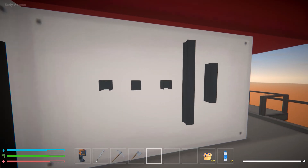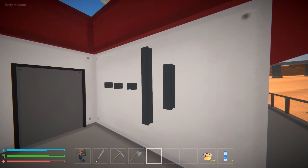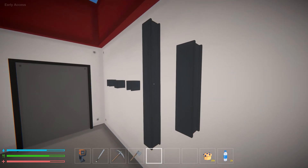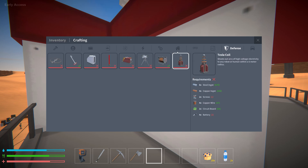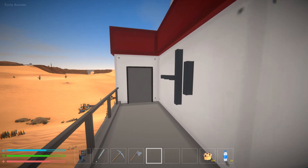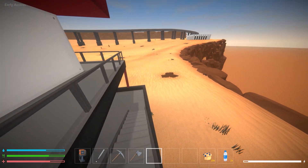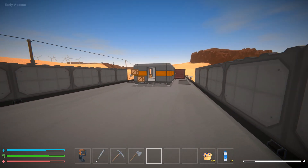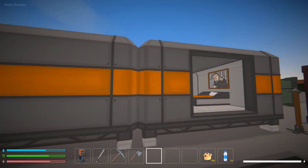Let's step back inside and check out a couple of other things added in this update. These are the new beams added to Mechanica. I have to admit, I don't mean to be negative, but I'm very underwhelmed. In my opinion, these beams are very, very small. I was excited to see them in the construction menu — you have a steel short beam, long beam, corners, and joints — so you can actually build with these, which is cool.